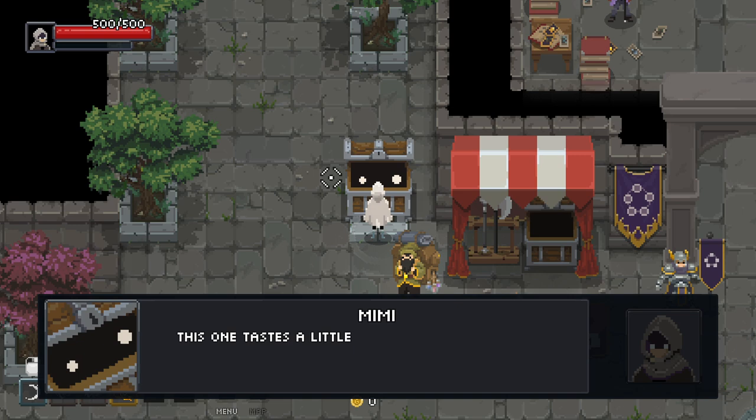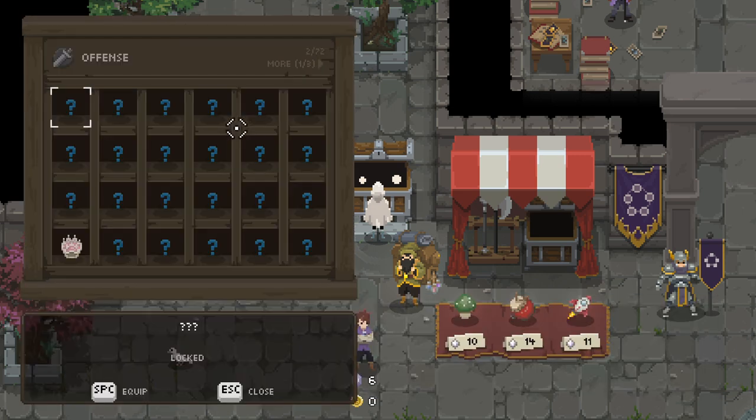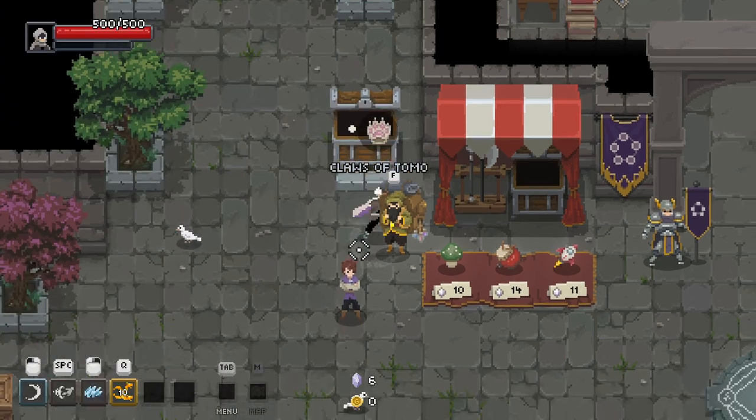It's not the guy we need to talk to, it's the chest. On the fence, we've got these two. I really want to go for like a full-on fire build. That seems to be the main one we've got there. We've got this ring — increased damage and movement speed when you're with a true friend. I'm guessing that means you have to be playing co-op, which is kind of cool. But yeah, we'll go with this first. That's when we don't look last time, so we'll keep that on.